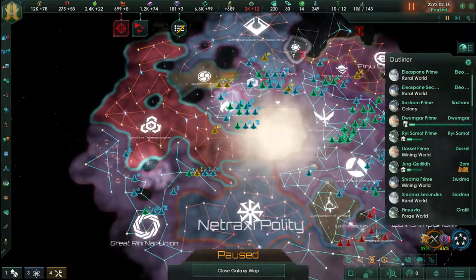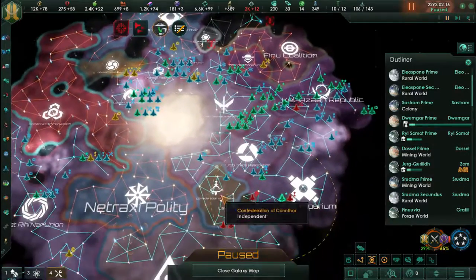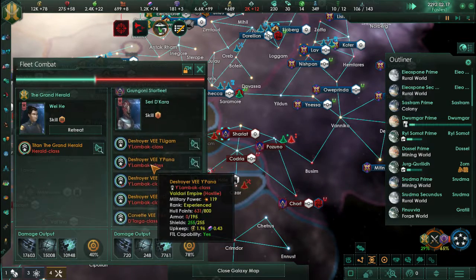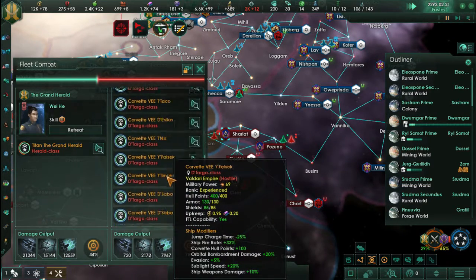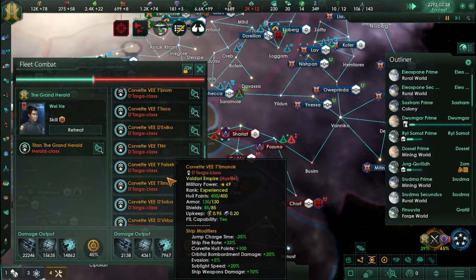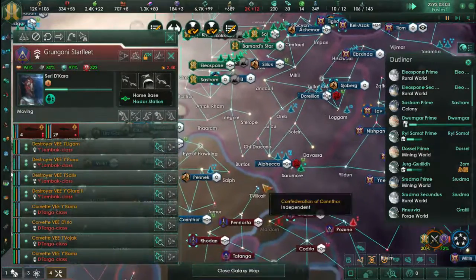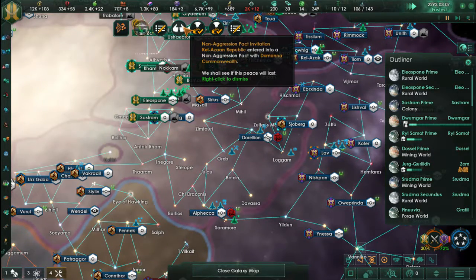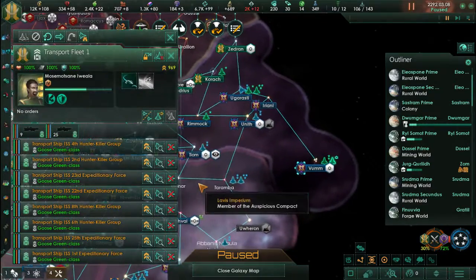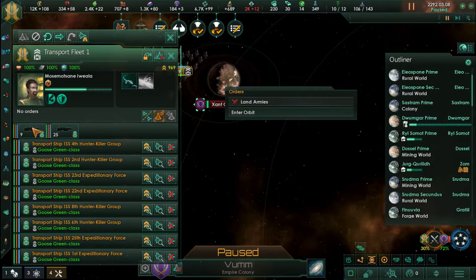One of the problems that the original Master of Orion from the 1990s had — after Master of Magic came out — is that if you made the smaller ships, the scouts, and equipped them with the right weapons, you could pump out thousands of them and they would make so much damage it would be broken. That's the problem with corvettes: you could make very heavily armed corvettes in the late game and give out a pounding.